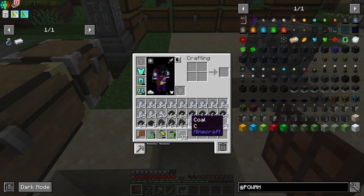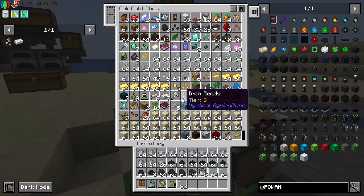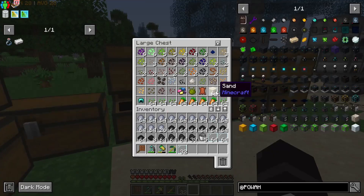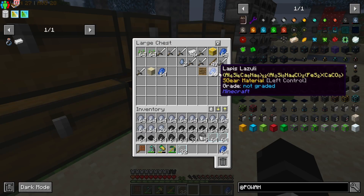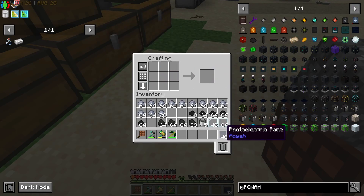Just throw this in there and a few of these stacks of clay. We're going to need probably a stack of those. A stack of solar panels should be decently enough prepared. And I think we should have some lapis just laying around already — yeah, here it is. So we've got to make these photoelectric panes here. We've got 48, that should be a decent amount.